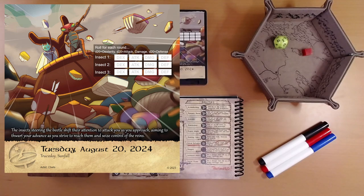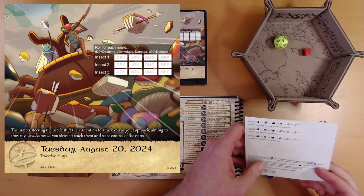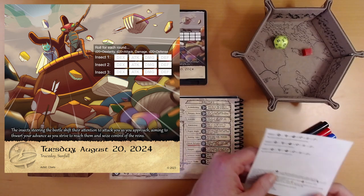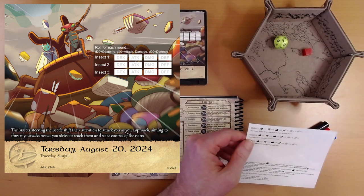The insects steering the beetle shift their attention to attack you as you approach, aiming to thwart your advance as you strive to reach them and seize control of the reins. We've got three insects to fight and it looks like normal combat. There is a special roll here: if your dexterity roll is less than the rose number, you are restrained and unable to attack this round.